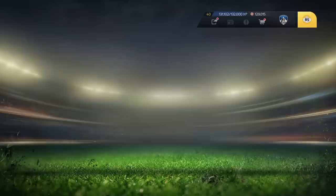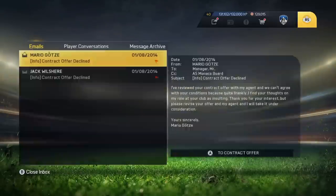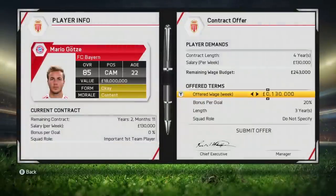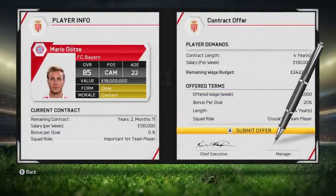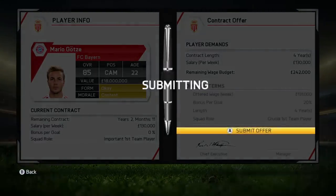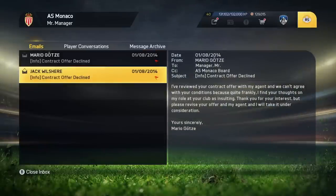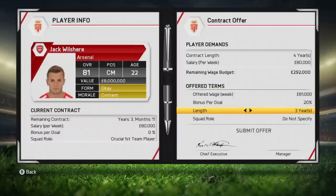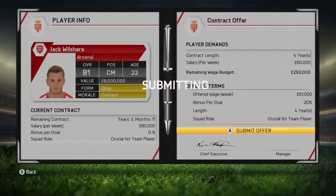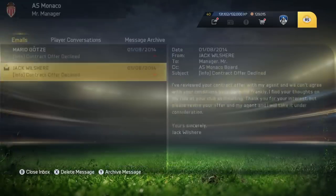You go back. Then go back to these contracts. With Götze, give him 131,000, 20%, 4 years — crucial now. Submit offer. I like to keep the messages here still just to make sure. Then 81, 20%, 4 years — crucial with Jack. Submit. I'm keeping those two messages there.